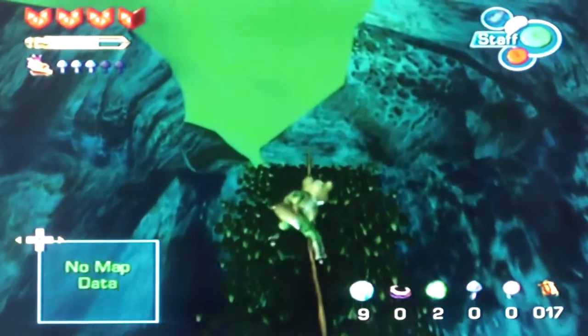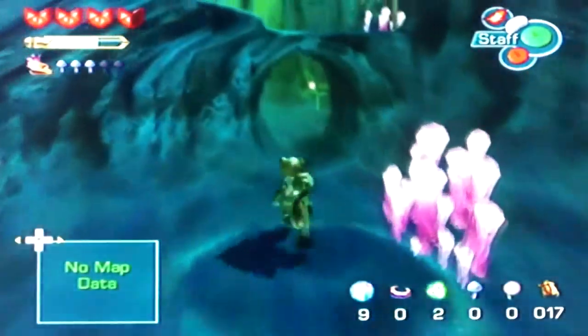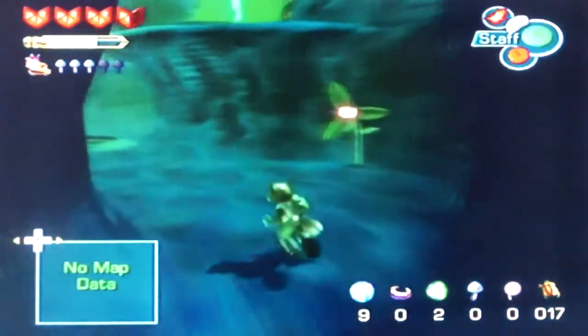I think our next one is Cloud Runner Fortress, then we go down to the Ocean Force Point and Cape Claw. Cape Claw is by far my favorite place in the entire game.